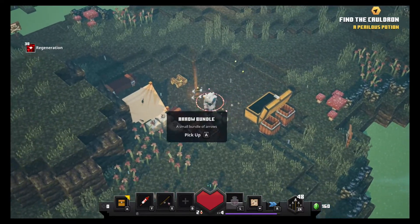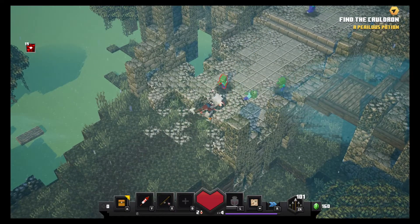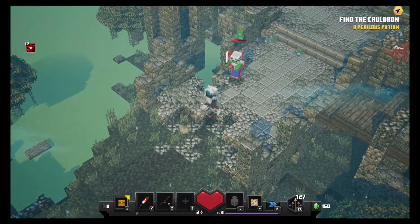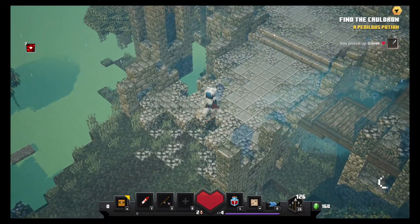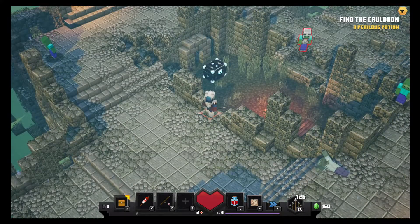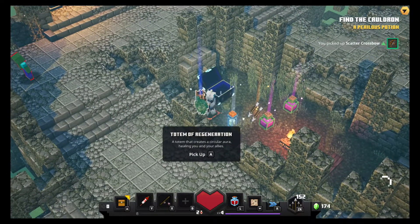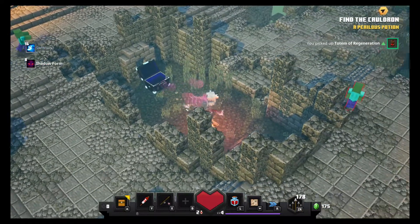I've got a chest full of supplies — bread and some much-needed arrows. Stupid zombie babies — stay away! There's definitely a spider spitting at me. Die, get away! I picked up a glaive. Spider — yes! What is that chest? It's a mega loot box! Oh wow — give me all the things! Awesome.